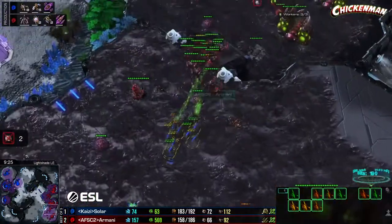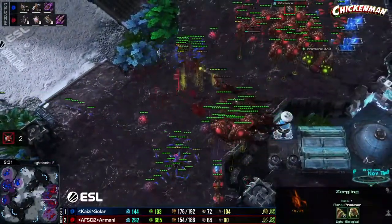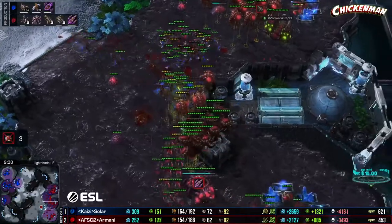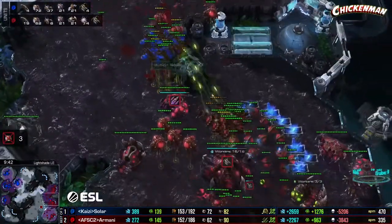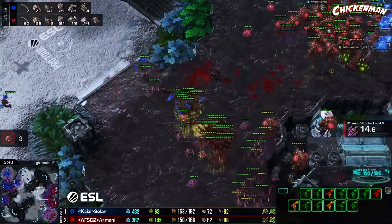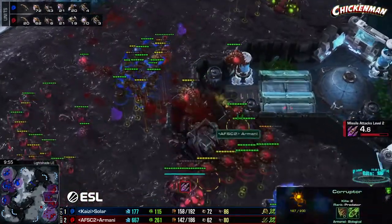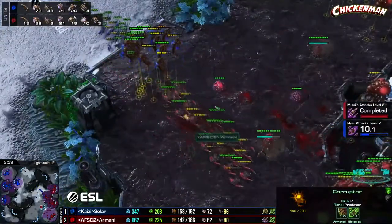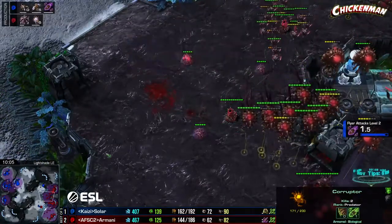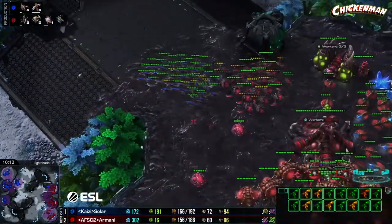Lings and mutas are coming in, diving on top. Are there enough corruptors? The spore crawler helps quite a bit. The second spore on the bottom side gets taken out by lings — oh, it stays alive, already targeted down. Corruptors trying to take this fight — 14 to 21, not quite the same muta count Solar had before. He's losing a lot of them. Armani stacking them too hard — the glaives hitting extra hard because of that.